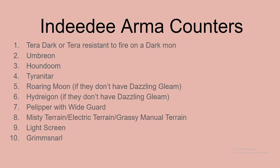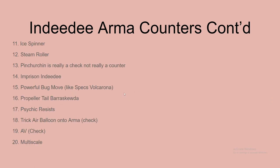Misty Terrain, Electric Terrain, or Grassy Terrain — there are moves you could use to mess up their terrain. Grimmsnarl learns terrain moves and also learns Light Screen. Light Screen is a good way to help too, but when I say 'counter' I mean these are things that cause problems for it — not that you just slap Light Screen on your team and say you have an Indeedee Armarouge counter. You probably also need Psychic resistances or something to go along with that.